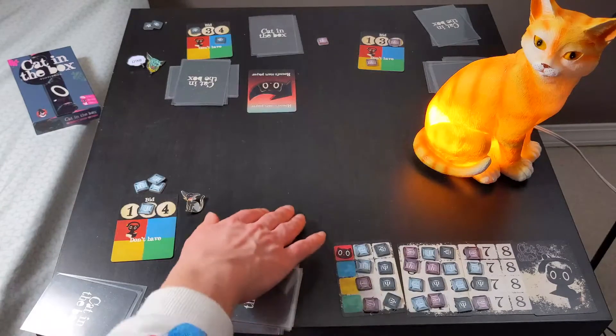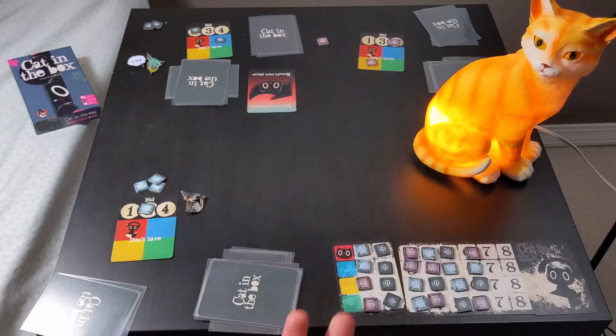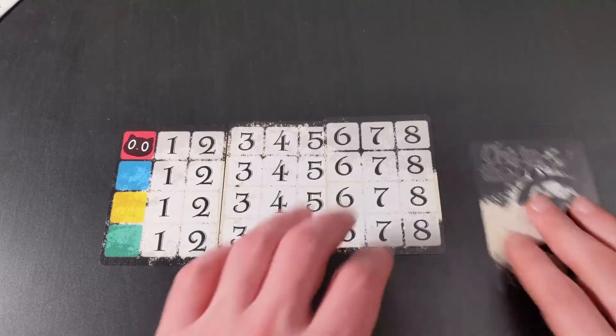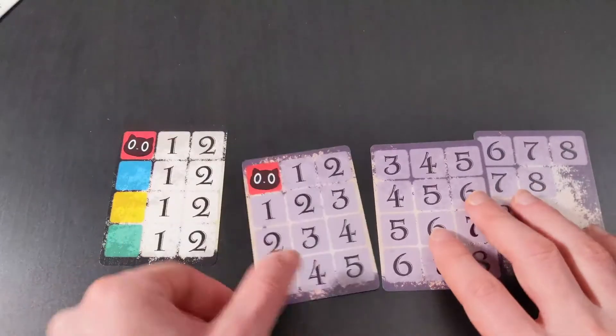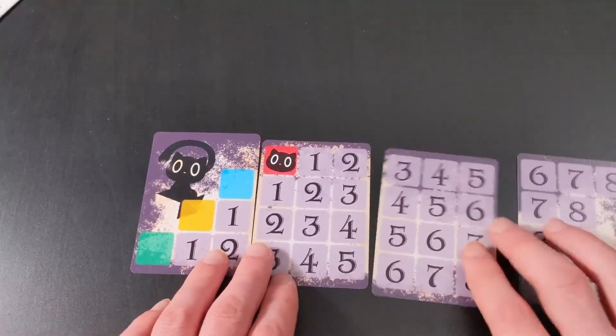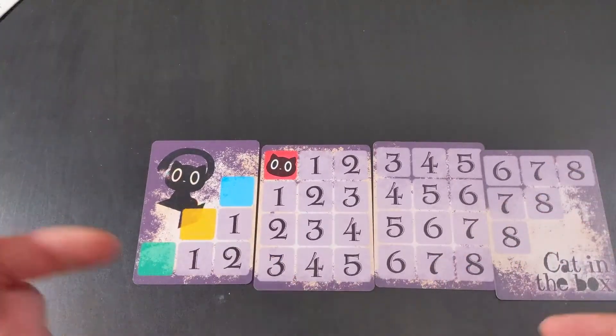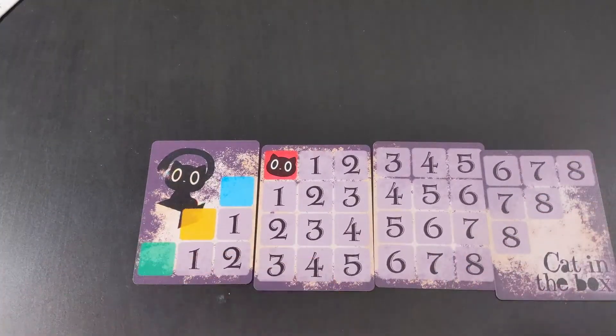If it's a tie, you look at whoever got the highest points in the last round, and if that's still a tie, it's shared victory. There's also a variant way to play where you flip the research track over — it's pretty similar, but each of the 4 suits are offset, which makes the area control adjacency really interesting. And that is Cat in the Box.